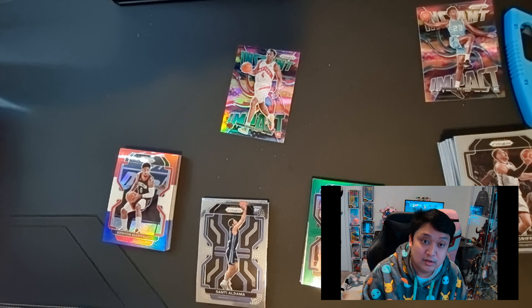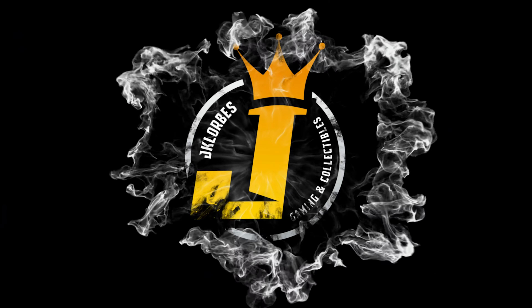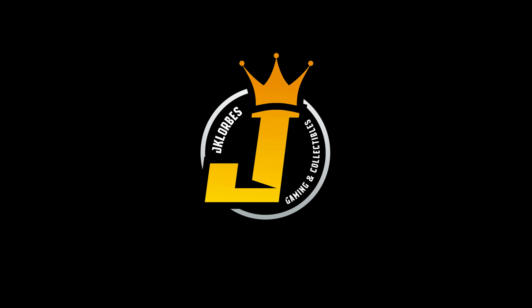That's it for our Prism cello pack opening. I think our best pull out of these three packs is the Scotty Barnes Instant Impact green parallel. If you guys enjoyed that break, please don't forget to like, leave a comment on which one is your favorite pull, and if you haven't subscribed to our channel please subscribe. Thank you, bye!